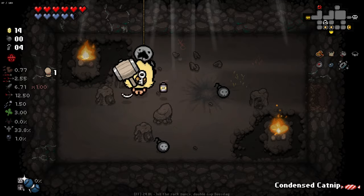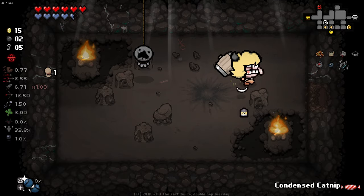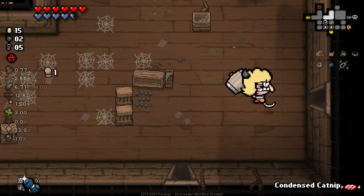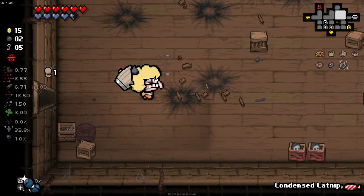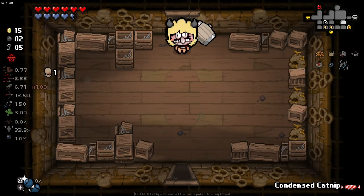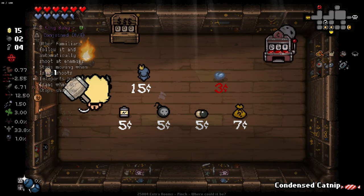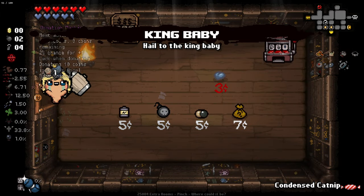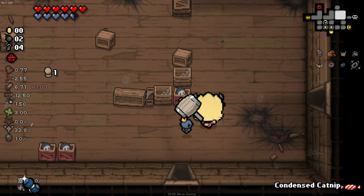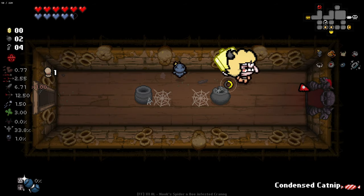We'll pop in here now that we have an extra bomb and get ourselves some potentially good stuff here. Plenty of extra bombs — I like that. Mini batteries are not doing much for us, but the two extra bombs I like. I do also like the fact that our attracting pickups thing is pretty short-ranged. Oh, we got enough for the shop here as well. Let's go see what I can get from the shop. Do you know what? I'll take a King Baby — King Baby isn't really relevant right now, but there's potential chance later on that we could build towards something great.